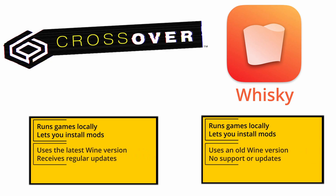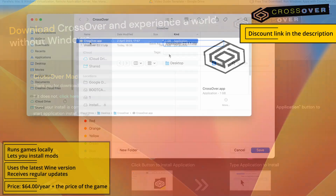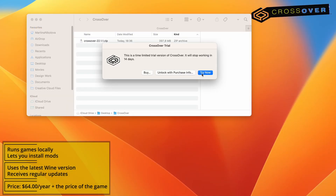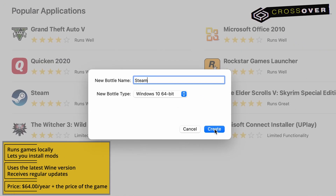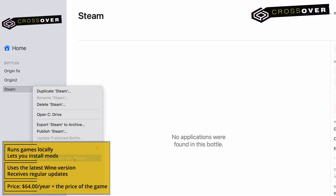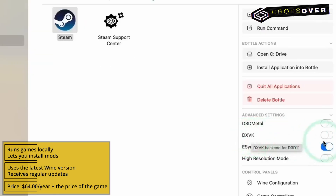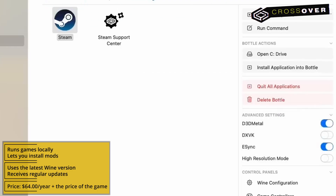The next two options, Crossover and Whiskey, require a bit more setting up. For Crossover, follow the respective link below, register, and either purchase the app or go for its 14-day free trial, which is what I recommend. After Crossover downloads, launch it, install the app, and create a new bottle from the Bottle menu. Then go to Install, find Steam, and install it in the new bottle. Steam will start automatically, so close it, enable D3D Metal and E-Sync, and then start Steam again. All that's left to do now is find the game in your library, install it, and click Play.